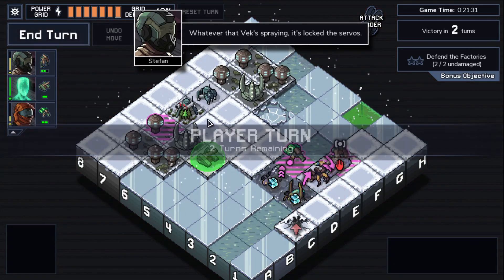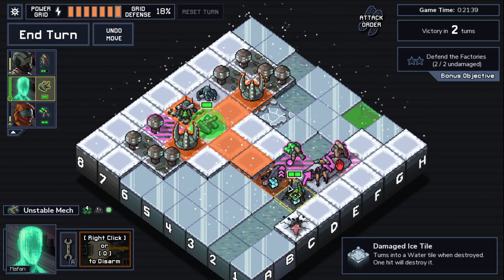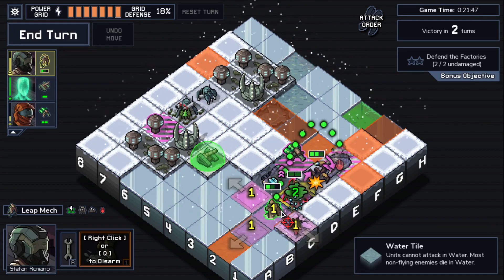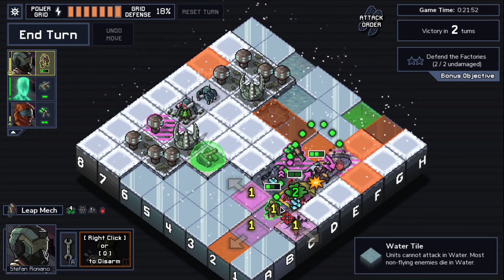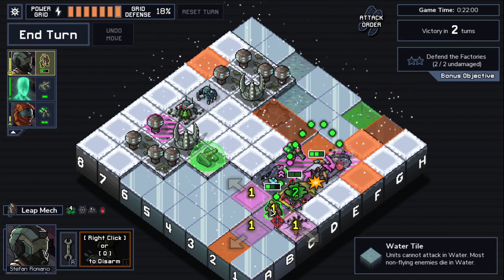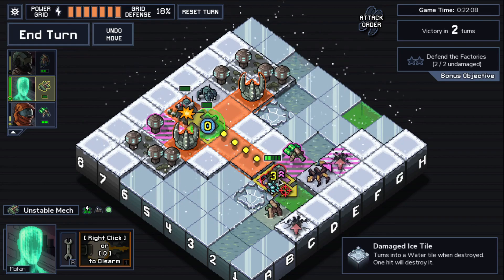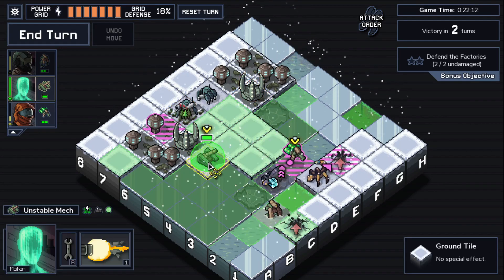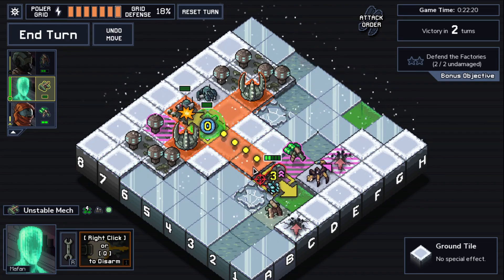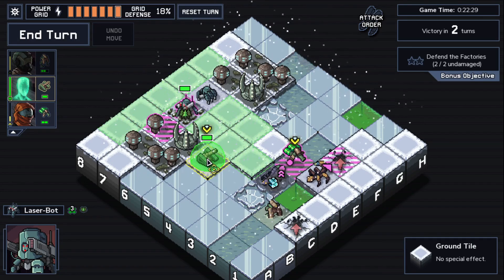But here we have a laser bot, so we can break the ice. The webbing is not too bad — we can do like this. This one would have been killed anyway because of breaking the ice, but you can just push it with the fan or the nanomech. Like this — mafan will be dead from the bump damage, then heal again thanks to the firefly and the laser bot, so maybe heal twice.